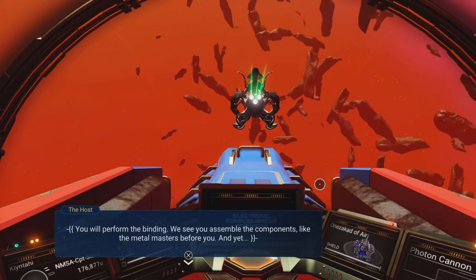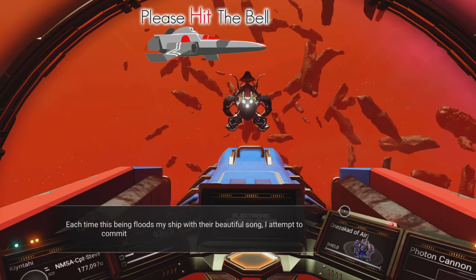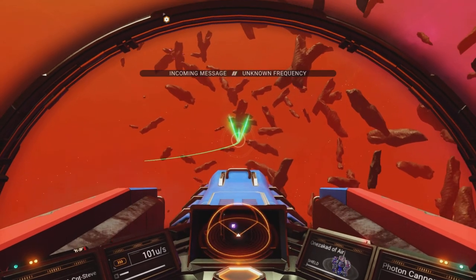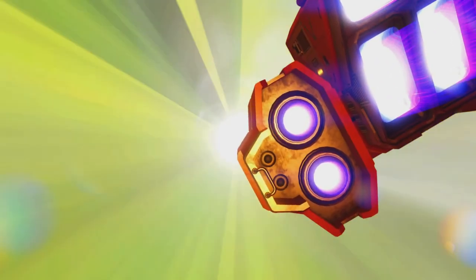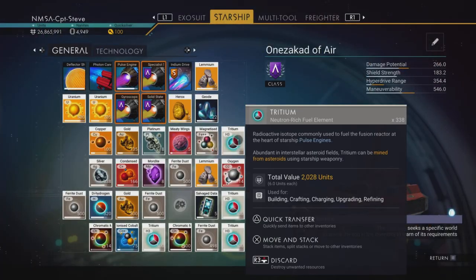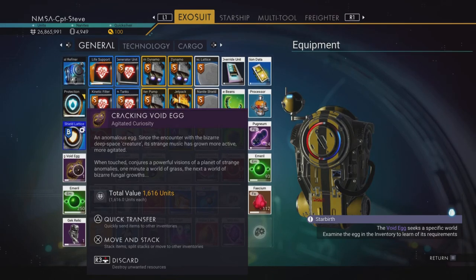Back to the galactic map, selecting the right mission — there's another mission floating about. Tally ho and away to the next system! Arriving in the Lapris Lazar Galactic Community system — quite a mouthful, probably player-renamed. This time the egg wants bizarre fungal growths. Scanning planets — a fungal planet with emerald coloring immediately — hit it first time! It says aggressive sentinels, though.